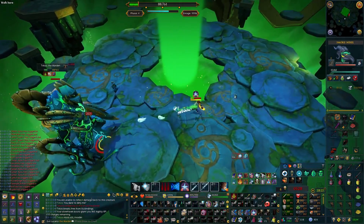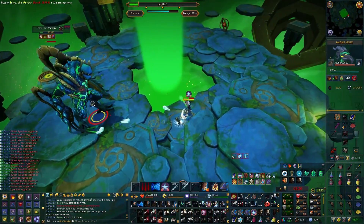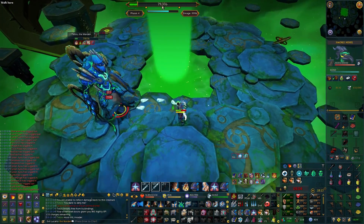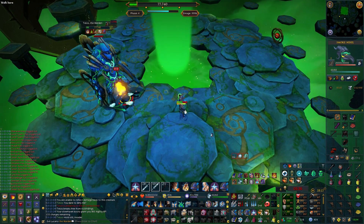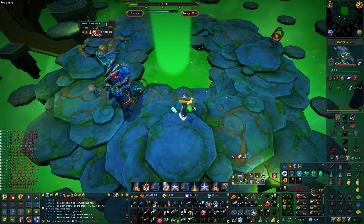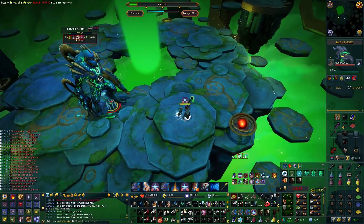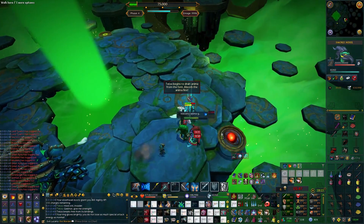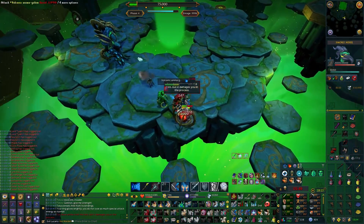After the first font, you'll want to ideally phase Telos into the second font in one of two ways: phase after the Uppercut, which is most ideal, or phase after Omnibomb, which is the second best time. Phasing after Hold Still isn't exactly bad, but it's not the most comfortable for people taking it slow. So whittle down Telos until Uppercut, then phase into the font.